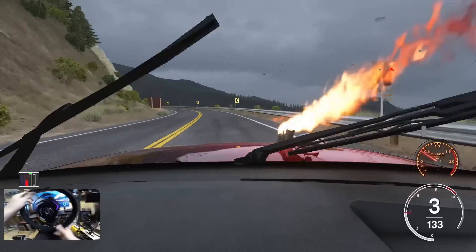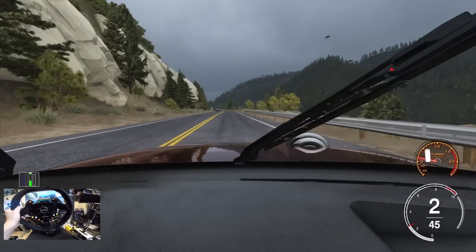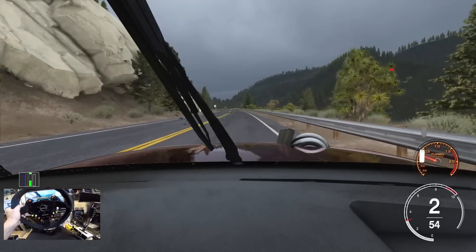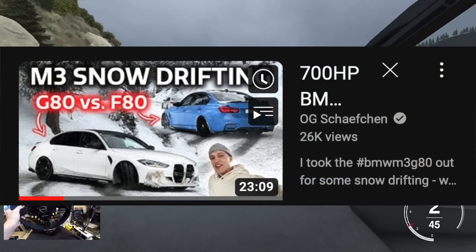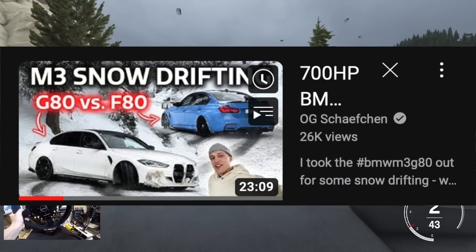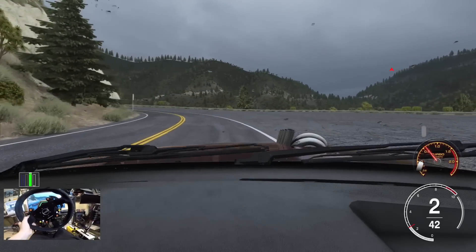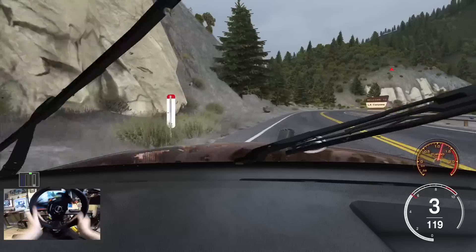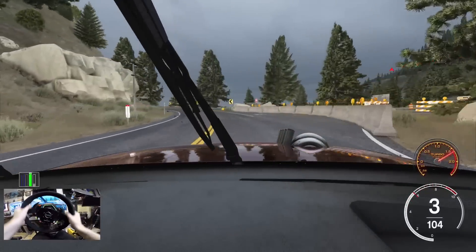I did watch a crazy episode I wanted to shout out — from OG Chef Sean, I hope I'm pronouncing his name right. It's a 700 horsepower BMW M3 G80 versus a 550 horsepower F80, and they were going up the mountains in the snow just drifting and having fun. It was absolutely wild — definitely go check that out. That whole car collection he has is just absolutely crazy.